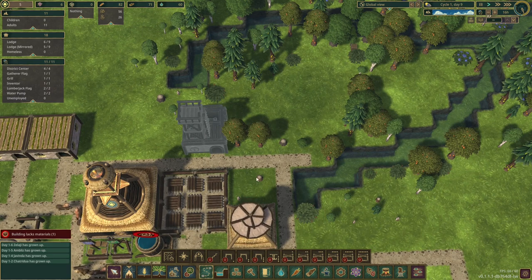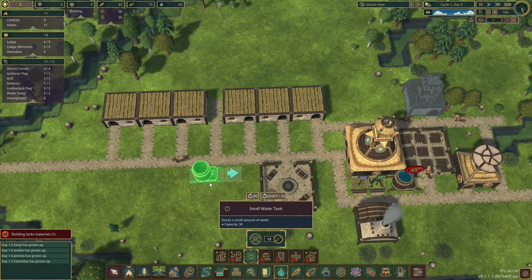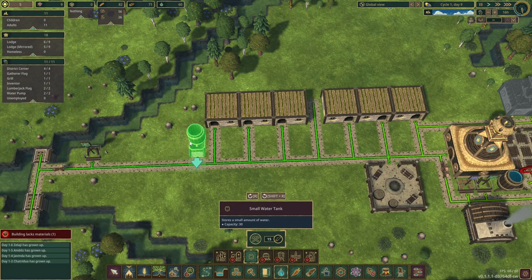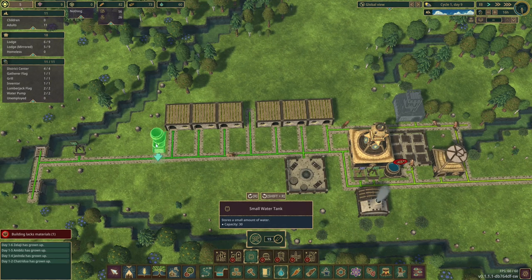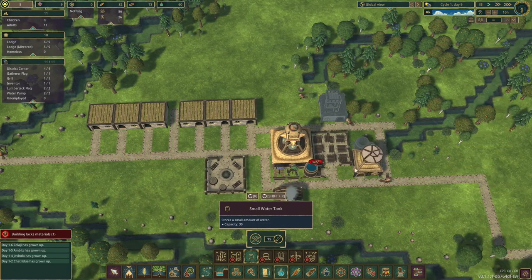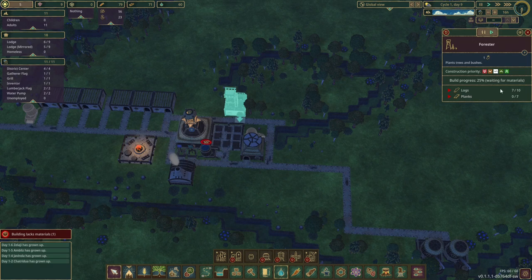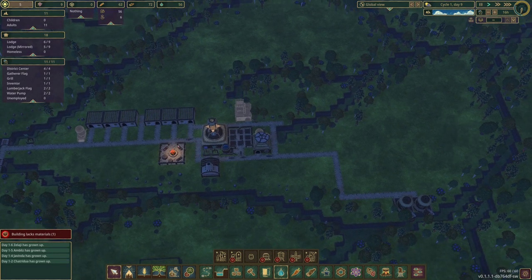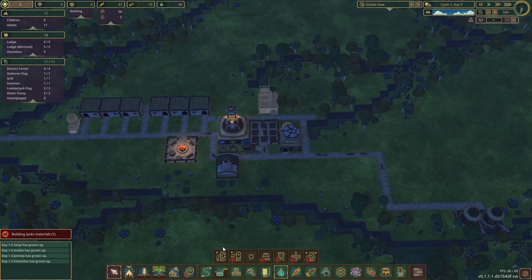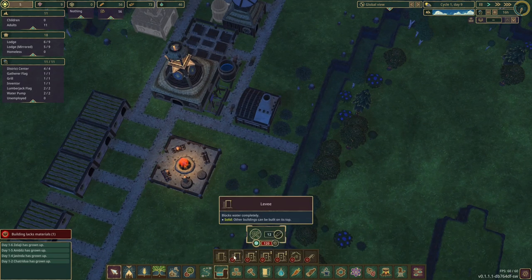We'll connect a road over to this side, put a couple of workers in the forester, and get another water storage as well. Thirty water is probably not going to last very long. We also need planks — we don't have any planks whatsoever right now. We need to start industrializing to produce planks. Let's also put in a dam here to get across to the other side.